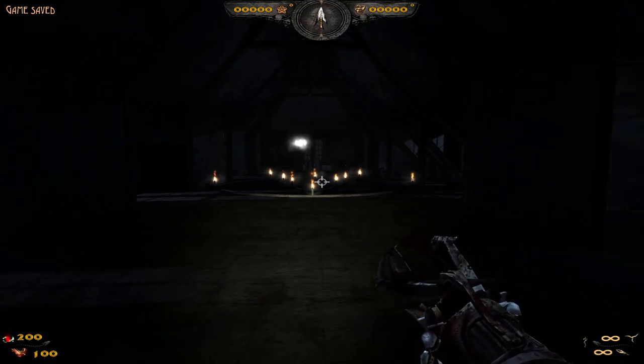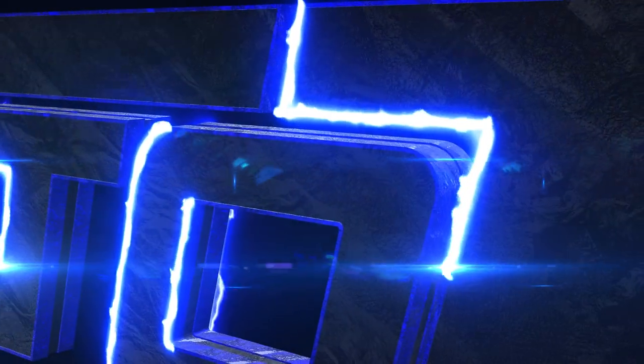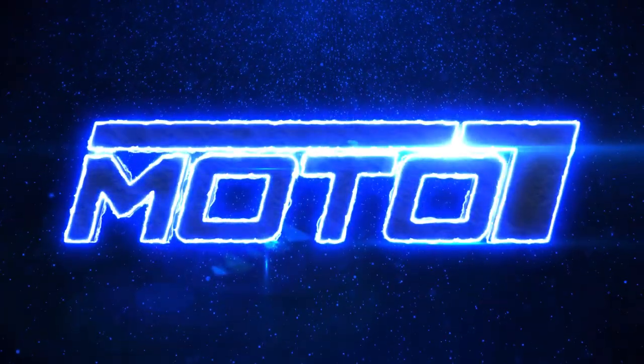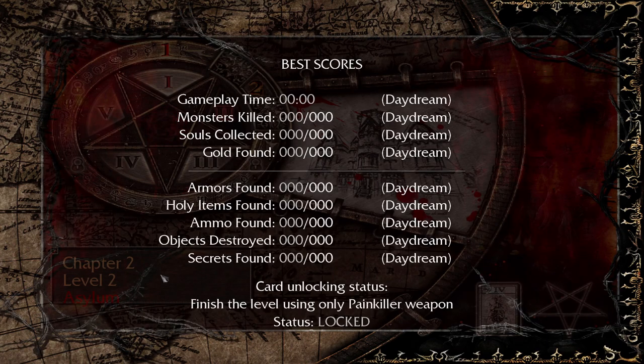Hey everyone, welcome back to some more Painkiller Reload. We are on level two, Asylum. What do we got to do? Finish the level only using the Painkiller weapon. So that's the melee weapon — we can only use that one.